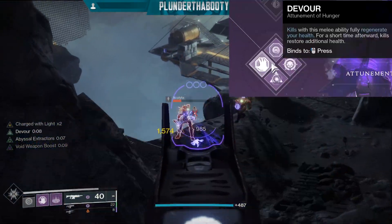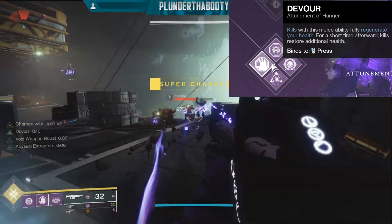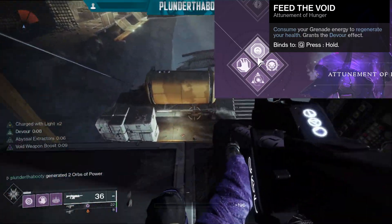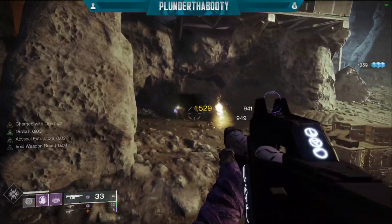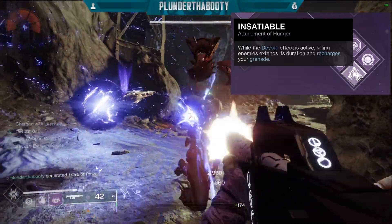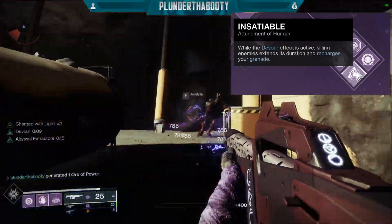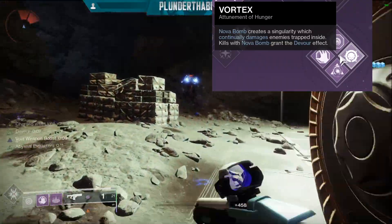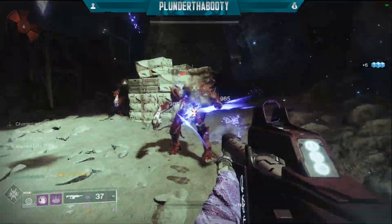Let's go over the subclass perks. First, we have Devour — our melee ability. Kills with this melee ability fully regenerate your health, and for a short time afterwards kills restore additional health. The Devour buff lasts 10 seconds. Next is Feed the Void: consume your grenade energy to regenerate your health and grant the Devour effect. Then we have Insatiable: while Devour is active, killing enemies extends its duration and recharges your grenade — every kill resets the timer to 10 seconds, fully heals us, and returns a big chunk of grenade energy. Finally, our super is Vortex Nova Bomb, which creates a Singularity that continuously damages enemies trapped inside, and kills with Nova Bomb also grant the Devour effect.